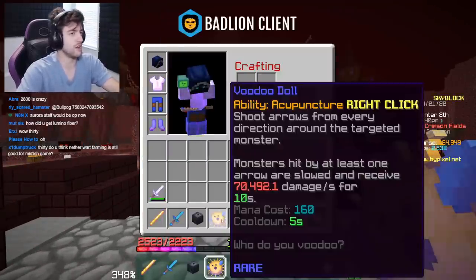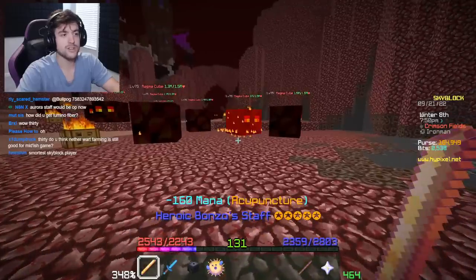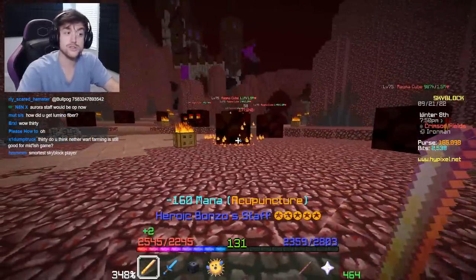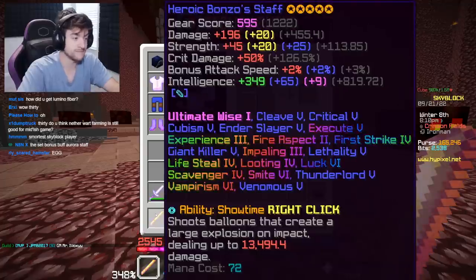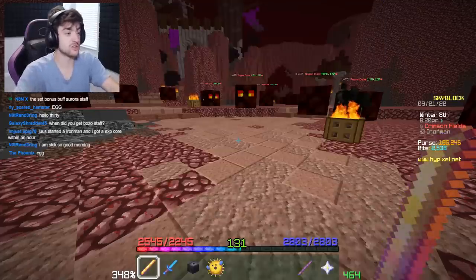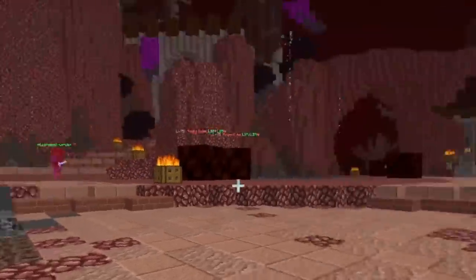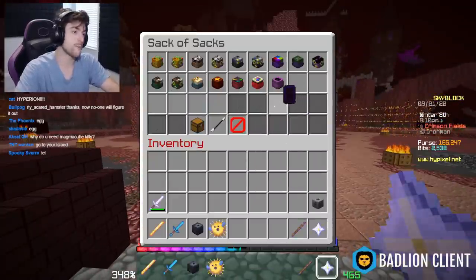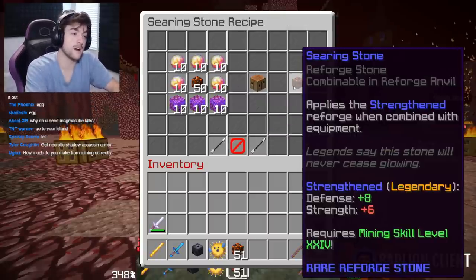Dreadlord sword, Bonzo staff, voodoo doll - we're getting to the point where damage stops scaling exponentially with more intelligence. I thought I'd be doing 400k damage per tick but it's like 300k maximum, which is great, but the damage levels off. When I get the aurora chest plate we're going to need a better weapon. This won't help with dungeons - we'll still use young dragon. It's really just an out-of-dungeons thing, but it'll help a lot grinding magma cube kills.